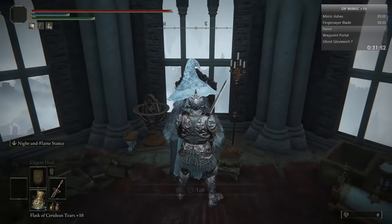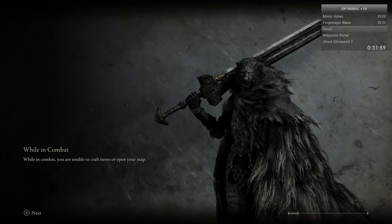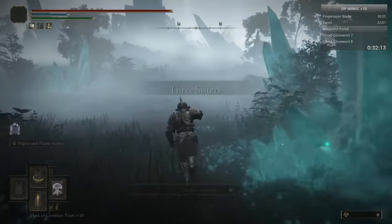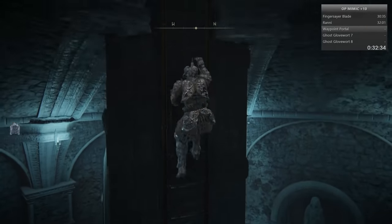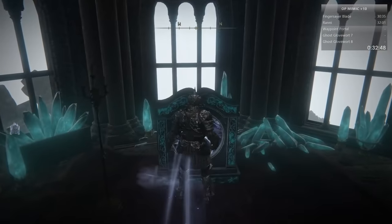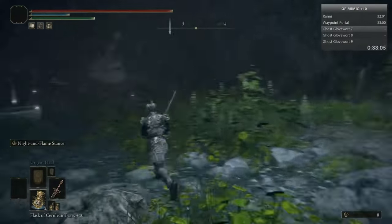Back to Ranni's Rise. She's happy with you and gives you a little statue. We need to teleport out of the Three Sisters area, go to where we killed the boss before, then come back in. This rise here had a magic door which you couldn't get through, and now you can get through it. We take this waygate, and this area has a bunch of late-game Ghost Gloveworts.